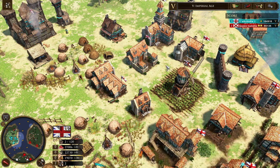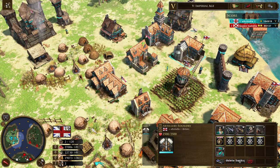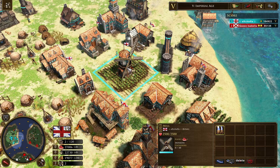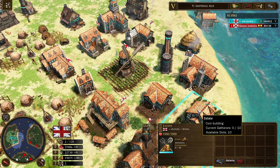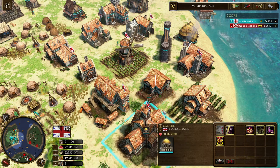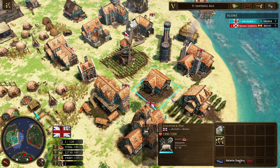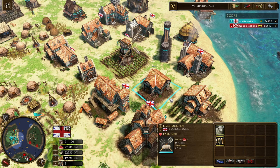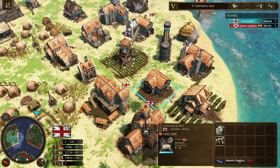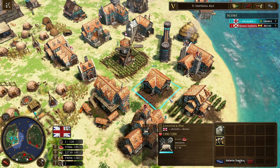As for the settler, you can build the outpost, town center, barracks, stable, artillery foundry, the tavern, the church, manor houses, market, and the mill which is your infinite source of food. Also the estate or the plantation which is your infinite source of coin, and the capital which you can build and upgrade your capital upgrades post imperial.